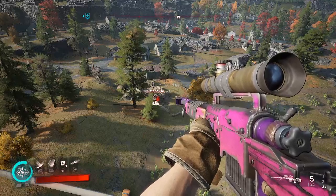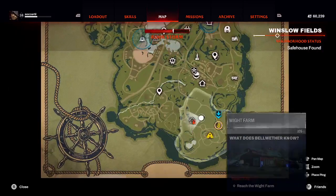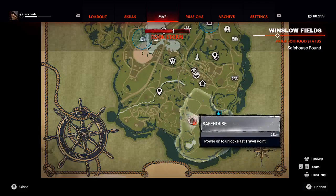Welcome to another Redfall walkthrough. I was headed over in this direction to take care of the white farm and I came across the safe house here in Winslow Fields.